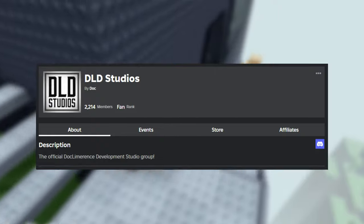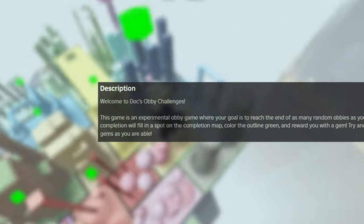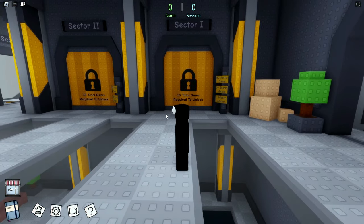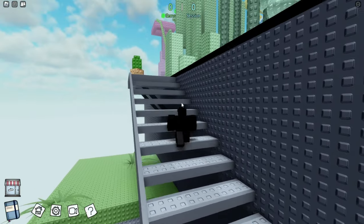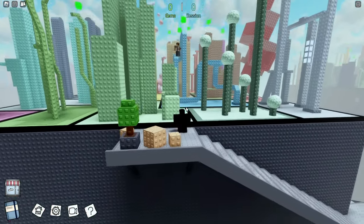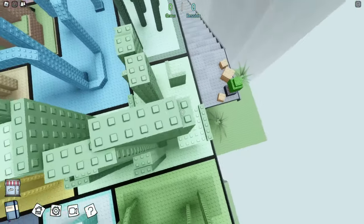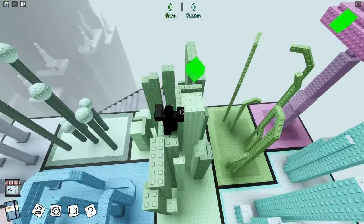So our next game is called Dox's Obby Challenges. A game developed by DLD Studios, it is an experimental obby game where the objective is to reach the end of various obbys. We are here in Dox's Obby Challenges. Looks like we currently have 0 gems, 0 sessions. To my knowledge, this game is kind of similar to a tower game — you pick a tower, collect these green gems. I'm guessing these levels are pretty easy at the moment, just a little bit of wraparounds, nothing too special.